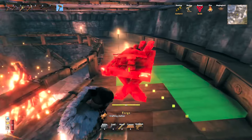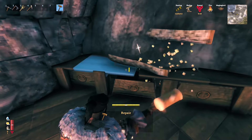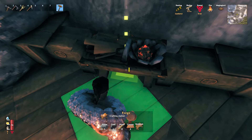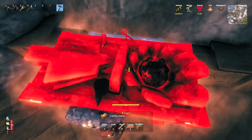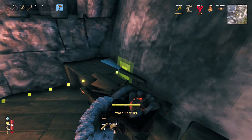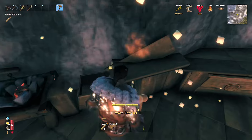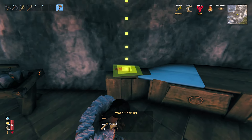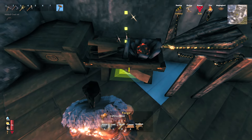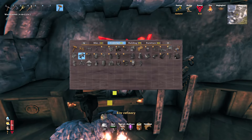We're going to put the chopping block over here as far away as we can and seal that up to make it look better. We're also going to add some storage underneath these low benches. That's a fully upgraded workbench right there — chopping block, tanning rack, adze, and the tool shelf. Let's go get our forge going.